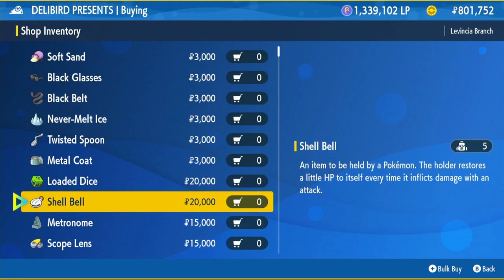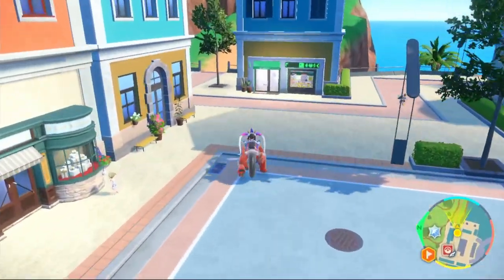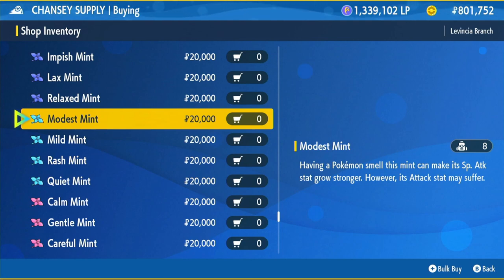It will recover an eighth of the health that you do in damage, so it's going to keep you alive in all raids. Equip that onto your Electros. After this, we're going to be turning right and going into the Transit Supply shop — this is where we're going to buy our nature mints. Scroll all the way down until you get to the light blue and you will see the Modest Mint. It costs 20,000.